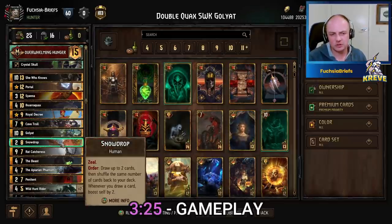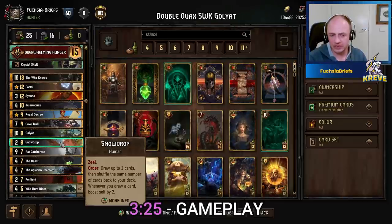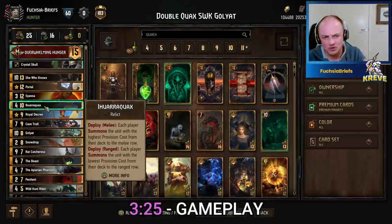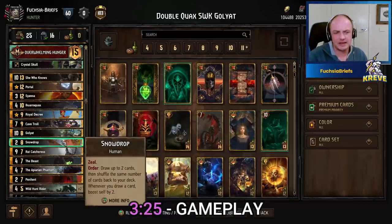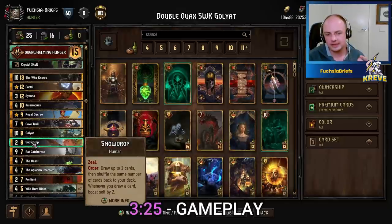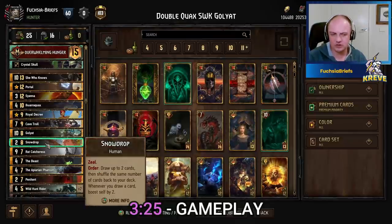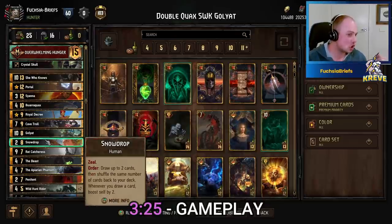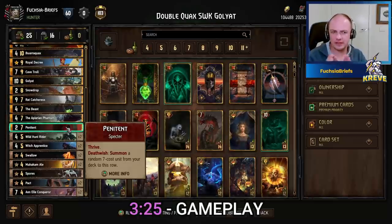Snowdrop is of course a staple in this double What a Quacks series because it allows you to mulligan a little more freely and fix up your hand if you end up drawing your Golyat or She Who Knows. Bear in mind though: being eight provisions, same as Golyat, there is the risk that your What a Quacks would pull Snowdrop instead of Golyat. Make sure you have Snowdrop in hand or you've already played her, otherwise it's a 50/50 shot.